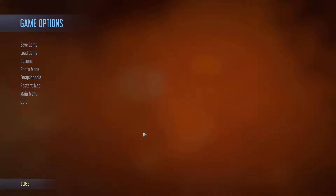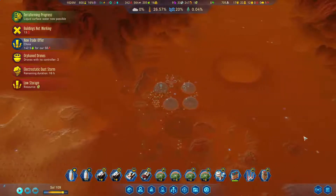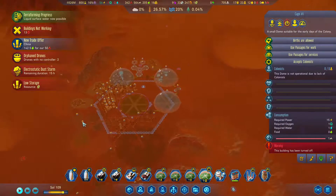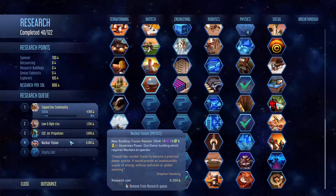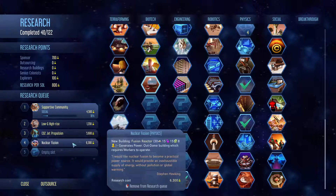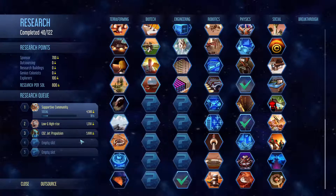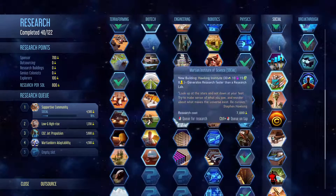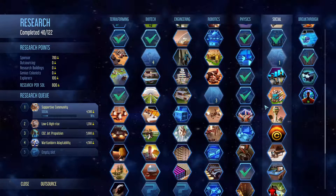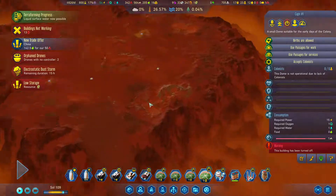Hi everyone, welcome back. We're in the middle of a dust storm during our Surviving Mars playthrough — everything random, no pause. Especially the no-pause is a problem during disasters; you need to pay extra attention. We're researching some stuff that helps our colonists, and I need to get propulsion shells to start domes elsewhere on the map. I'd also like adaptability first, and maybe the medium dome, because we have a nice spot.